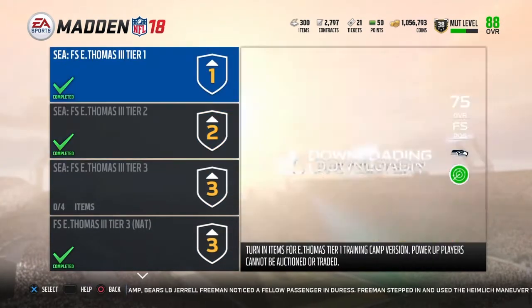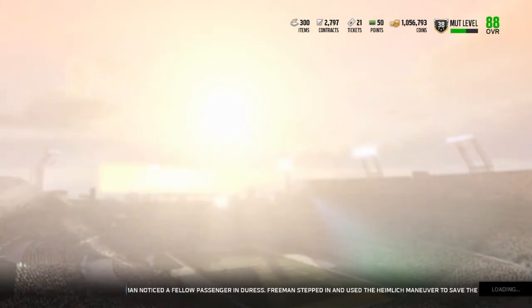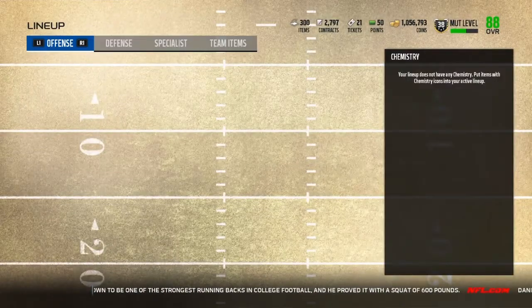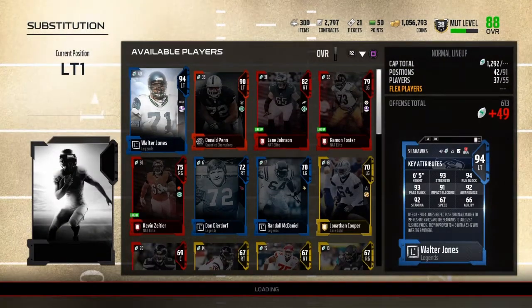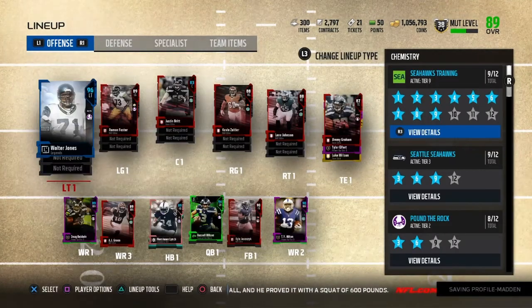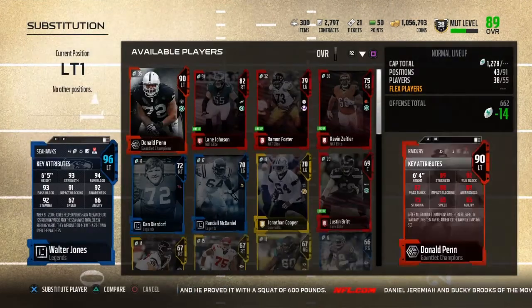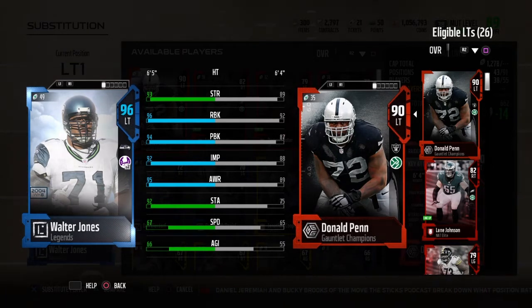He's probably gonna go up to a 94 in my lineup. I'm not sure if Walter Jones will go up in overall. I was thinking about powering up Bobby Wagner or Richard Sherman but Richard Sherman's still going for like 200k. We're gonna plug in Walter Jones and Earl Thomas into the lineup. Walter Jones goes up to a 96 overall, so he is our best player on offense — Sean Taylor's a 95 but I have him on strong side so he's a 93. With all the chemistry boosts from Seahawks training and Pound the Rock, Walter Jones has amazing stats — it boosts run block, pass block, impact, and awareness, all of them 92 or better.